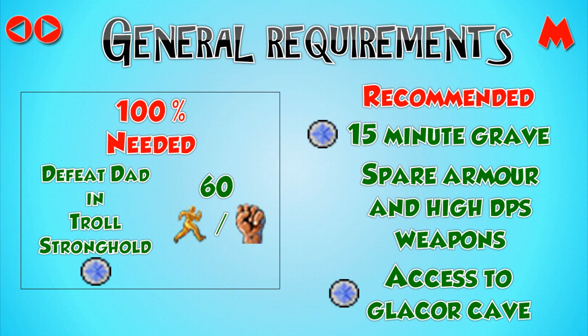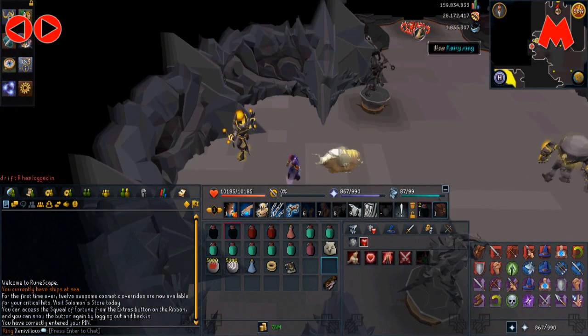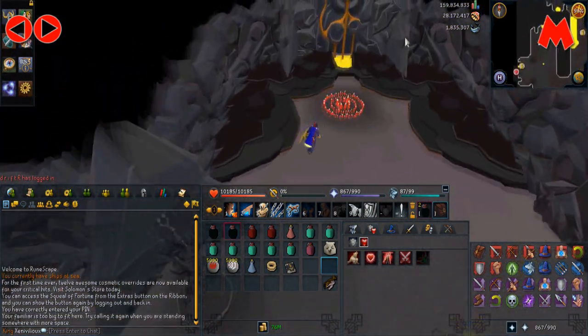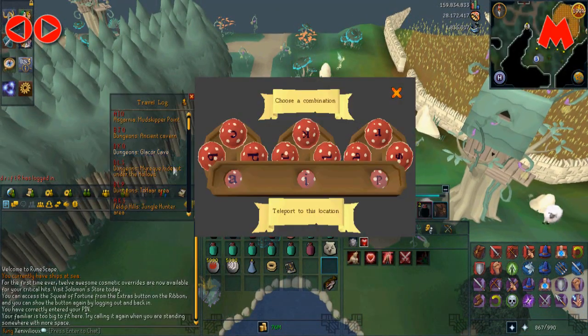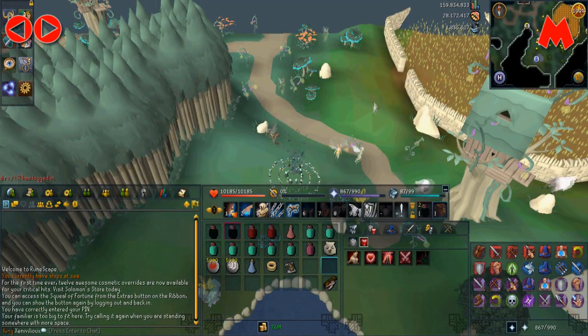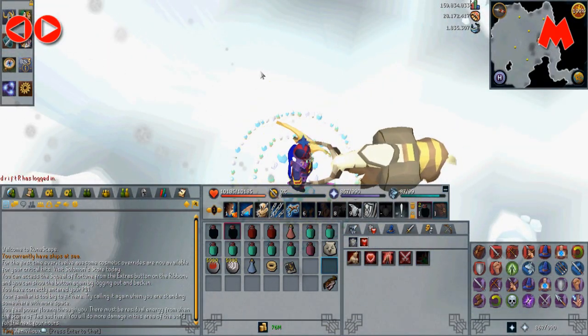I recommend having done the Ritual of the Mahjarrat quest for access to the glacier cave through fairy rings — the code is DKQ, by the way. This gives a four-hour combat stat boost that applies throughout God Wars Dungeon, which is very useful. All you have to do is teleport to the glacier cave and you'll get the boost.